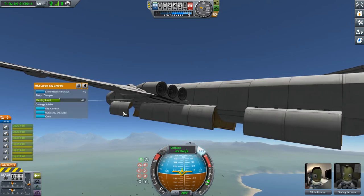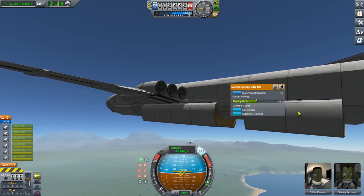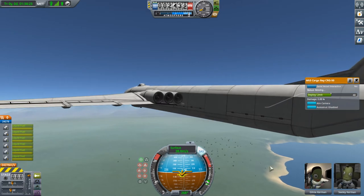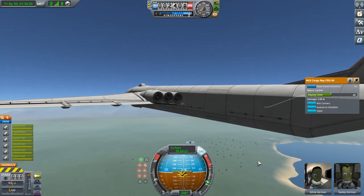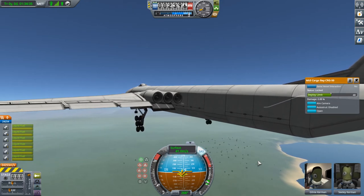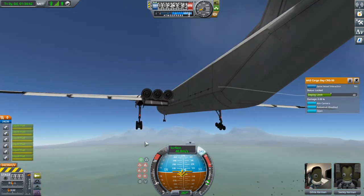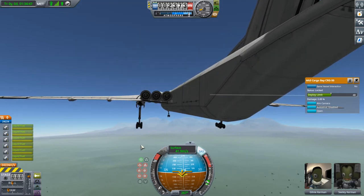Let's see how low a speed this thing can fly at — apparently it can fly at quite a low speed. Okay, we're starting to fall a little bit. Pull the gear down — look at that! Flaps deployed, gear deployed, we can fly at a relatively low speed. We're still dropping altitude, but still.